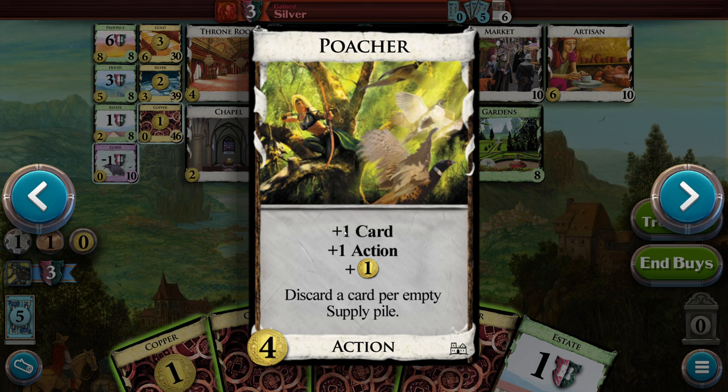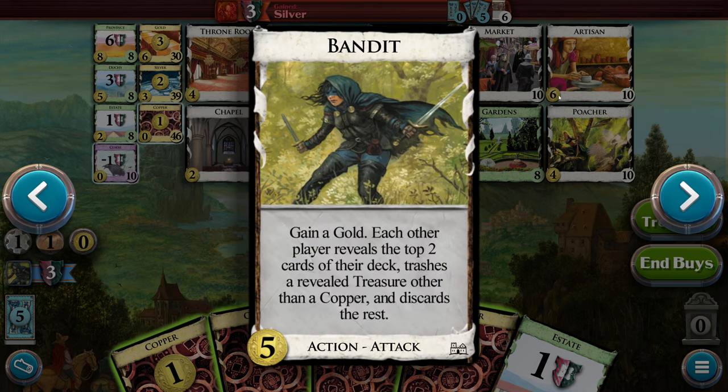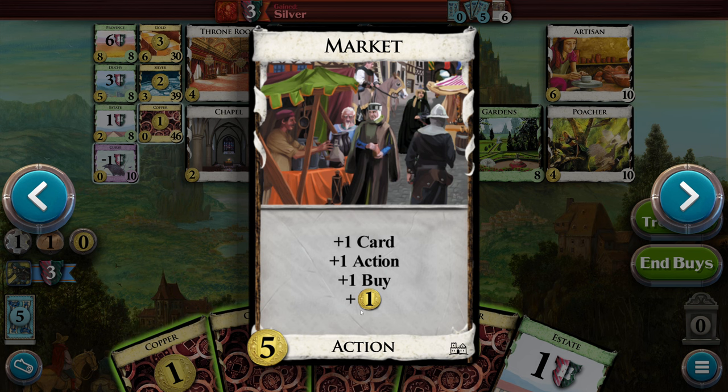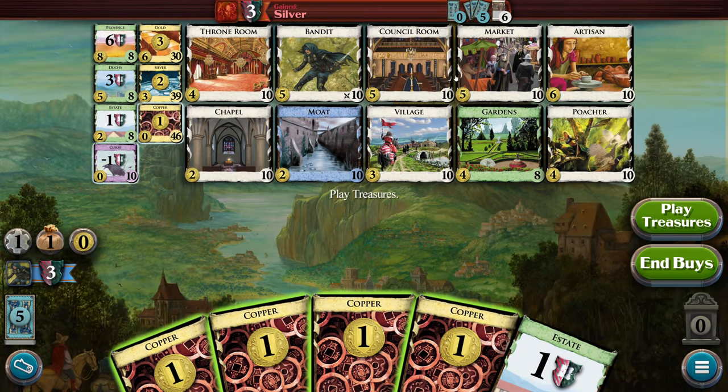The Poacher: one card, one action, one money — discard a card per empty supply. So this is kind of good early game but late game you have to discard cards. Throne Room: you may play an action from your hand twice, which is awesome. The Bandit: gain a gold, each other player reveals the top two cards of their deck, trashes a treasure other than copper, and discards the rest. Council Room: four cards, one buy, each other player draws a card. Market: one, one, one, one — just one all the way down. And Artisan: gain a card to your hand costing up to five, and put a card from your hand into your deck. So we have a lot of up-to-fives, which kind of works out.